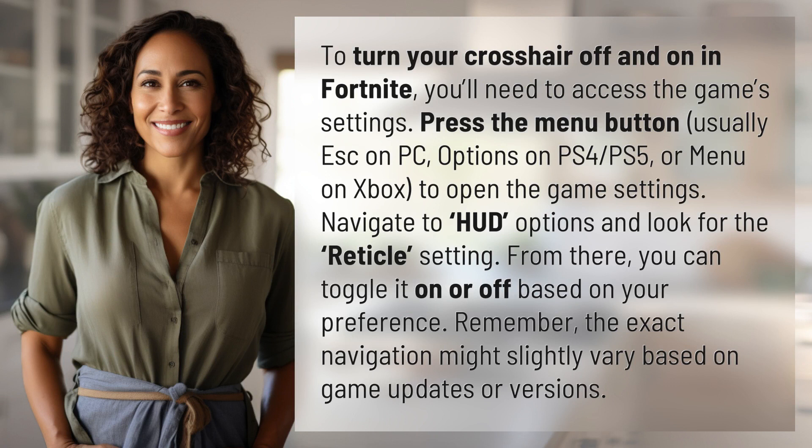To turn your crosshair off and on in Fortnite, you'll need to access the game settings. Press the menu button — usually ESC on PC, Options on PS4 and PS5, or Menu on Xbox — to open the game settings.